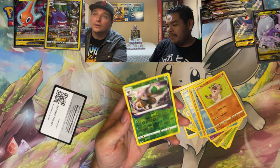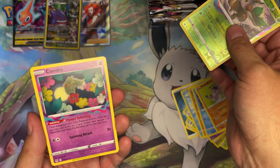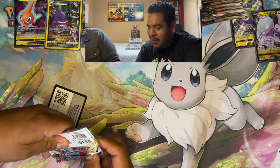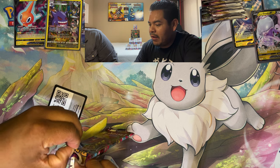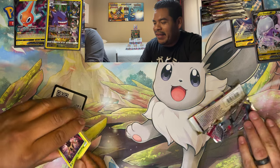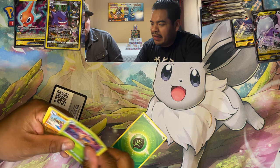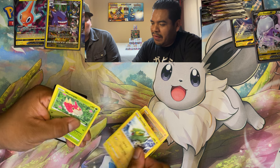Pulling Growlithe, Ducklett, and lots of clay Pokemon. Shiftry — really cool card with the lost zone coloring around it. Going back to the front. When's the last time you opened a whole booster box? I think the last one I opened was with you — it's been a couple months, I think it was Fusion Strike.